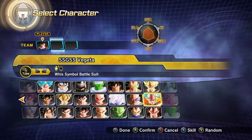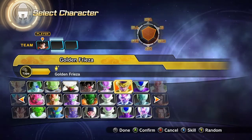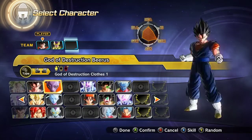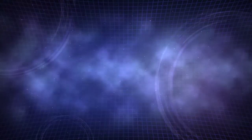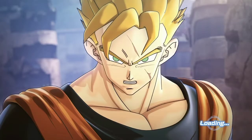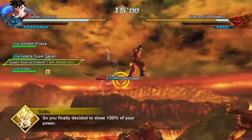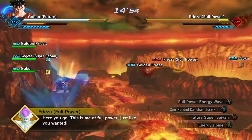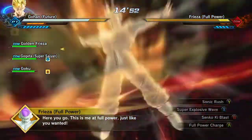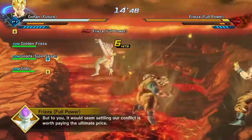So usually I'm Future Gohan and I have Golden Frieza Super Villain on my team, or just Golden Frieza and either Vegito or Gogeta. This time I'm running with Gogeta. This Parallel Quest shouldn't really be that difficult — you only fight Full Power Frieza.